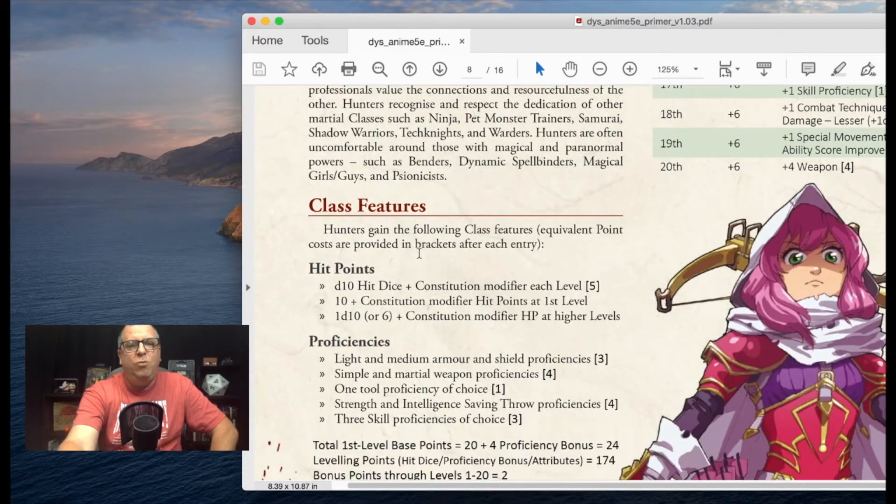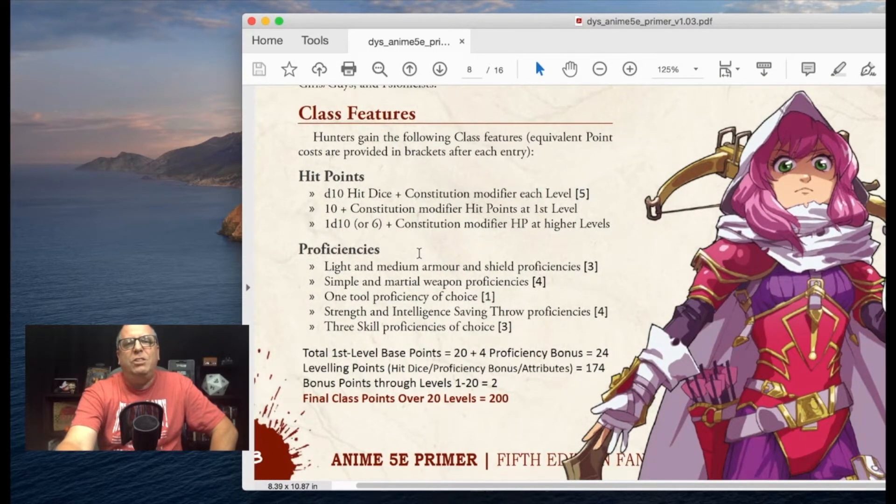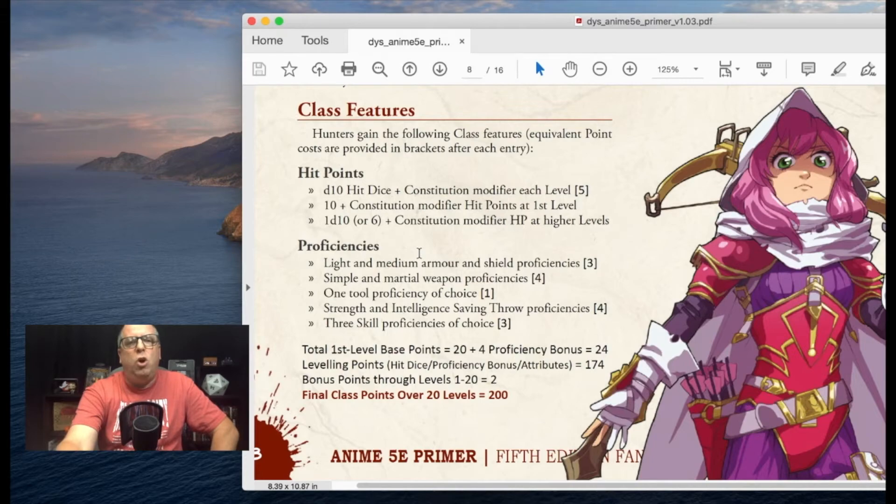Here are the class features — this is what you're paying for. Hunters gain the following class features, with equivalent point costs in brackets. Hit dice is d10, worth five points. 10 plus Constitution modifier hit points at first level; 1d10 or 6 plus Constitution modifier HP at higher levels. Proficiencies: light and medium armor and shield proficiency for three points; simple and martial weapon proficiencies for four points; one tool proficiency of choice; Strength and Intelligence saving throw proficiencies; and three skill proficiencies of choice.